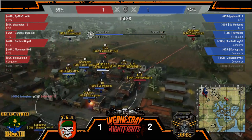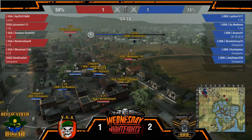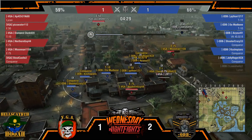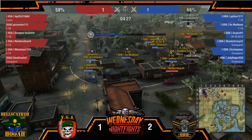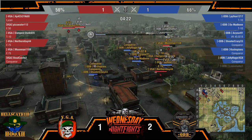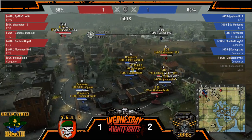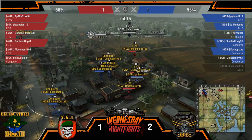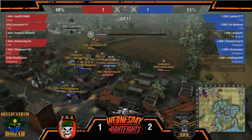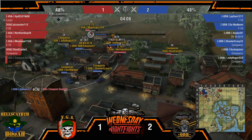VGA just does have the flank like we were talking about. Let's see yet again if Pizza gets into position — Shooter Crazy is going to try to side scrape this corner and Kosh is trying to side scrape too. Pizza's going to have rear shots on the Conqs, putting rear pressure on them. There they go. Kosh now realizing he has an E50 behind him. Smart move by VGA — get that E50 out there for these cross shots. Kosh is just paying for it.